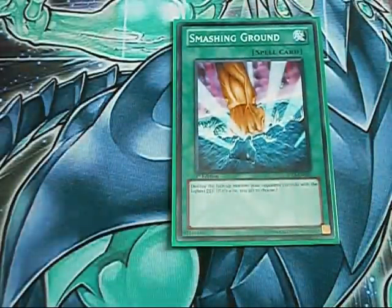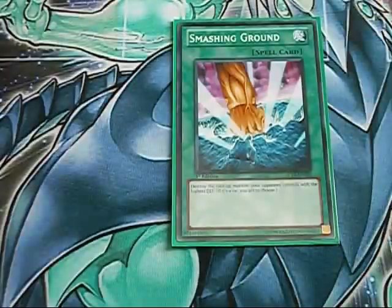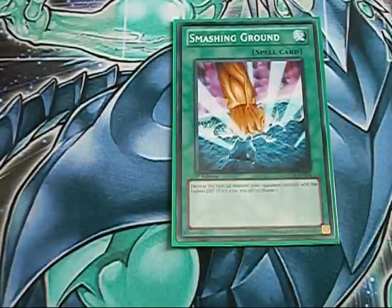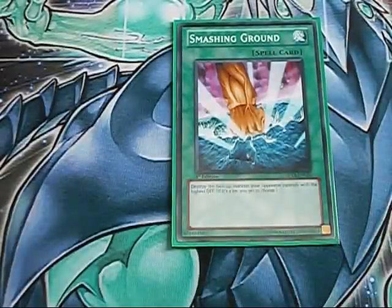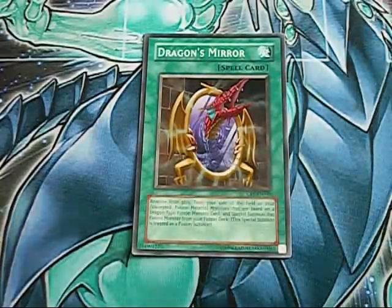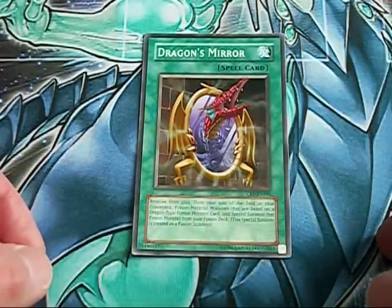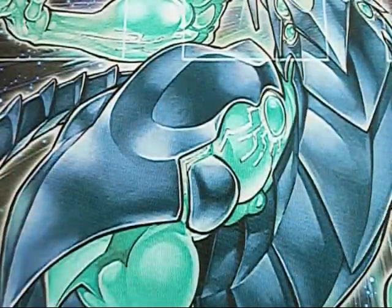Next up, Smashing Ground. This has always been a really fun card to have — it's a one-for-one that kills Thunder King, Reaper, Kristya, and also baits out the effect of Laggia. They have to negate this or they lose their guy, and then you can just summon Darkness Metal and punch over the thing. Unfortunately, that's really all it can do — it's a one-for-one removal at best. So you run it, you kill stuff. If you're not maining it, I would definitely consider siding it. And the last spell card is Dragon's Mirror — this awesome card removes five dragons from your graveyard to special summon a 5000 attack beat stick that is easily killed by Mirror Force. I'm just kidding, this card's bad. That's it for spells, coming up next: traps.